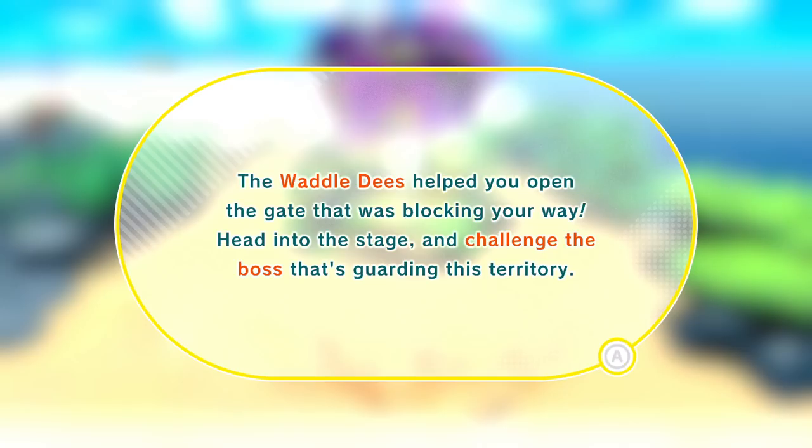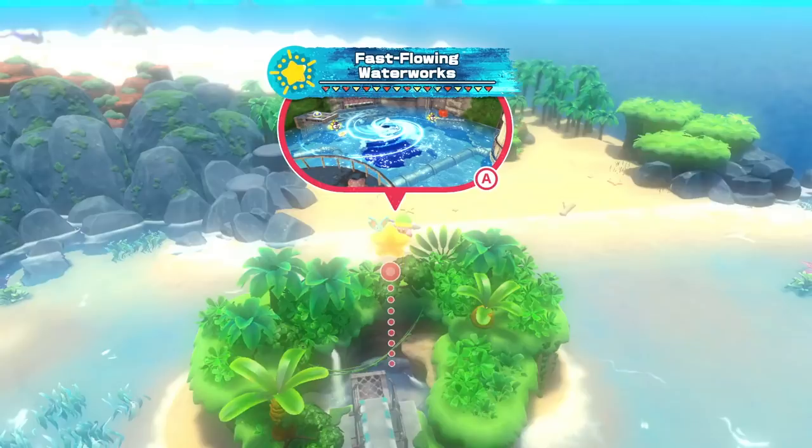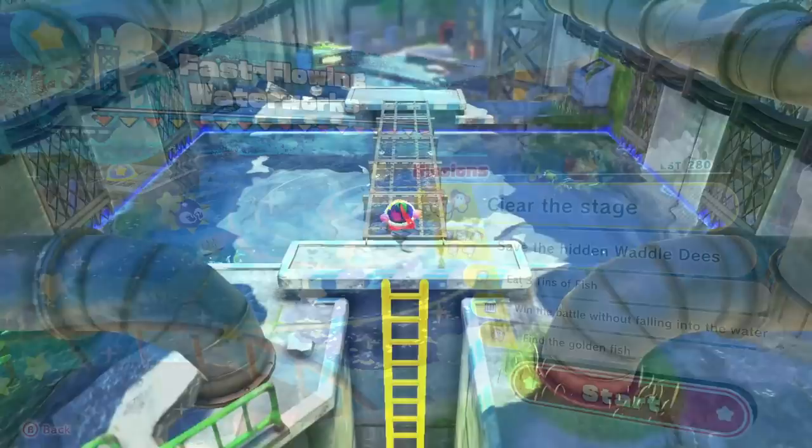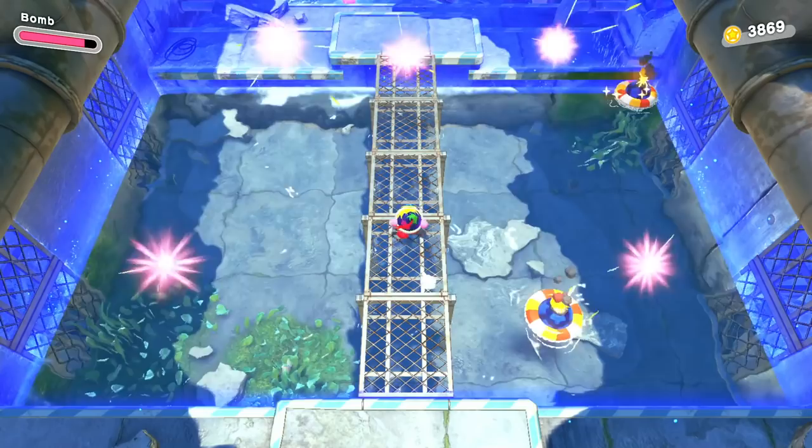Whoa — so I need 19, which luckily we do have 19! I love how they'll just knock down the wall — they're working together, power in numbers. The Tropical Terror! Oh, is this going to be like a Wispy Woods? 'Finally the Waddle Dee's helped you open the gate — head into the siege and challenge the boss that's guarding this territory.' We'll do that soon, but we have some bonus challenges and we need to head back into Fast Flowing Waterworks to find that last thing.